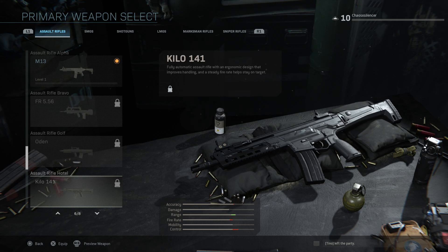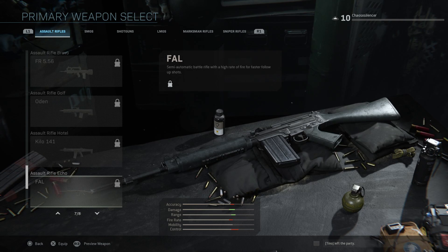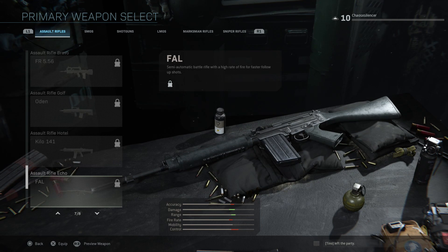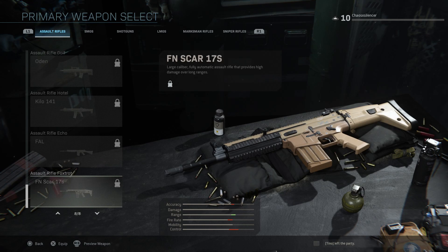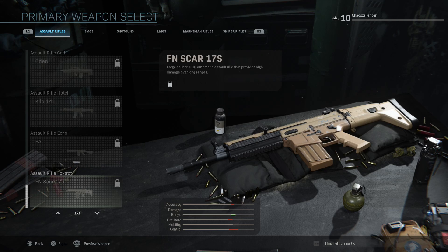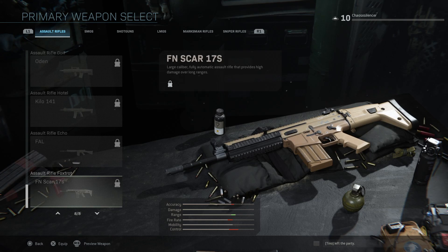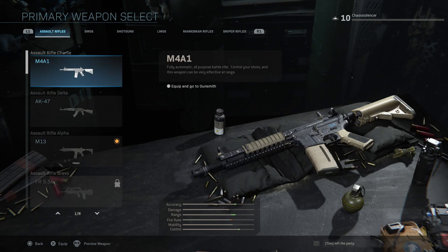We don't even know if these are going to be the final names of the guns at launch — they could be placeholders. Then we have the Foal, which is a semi-automatic battle rifle with a high rate of fire and looks very familiar. Then we have the FN SCAR-17S — this appears to be the SCAR-H even though the name is SCAR-17S, referred to as a civilian version. I have a feeling this is going to be one of the better guns in the game — scars are always hard-hitting and accurate, they just go under the radar.